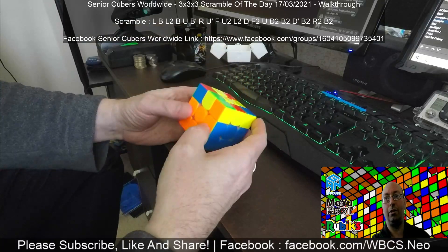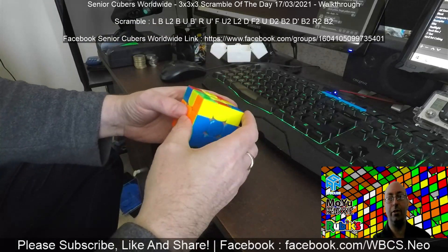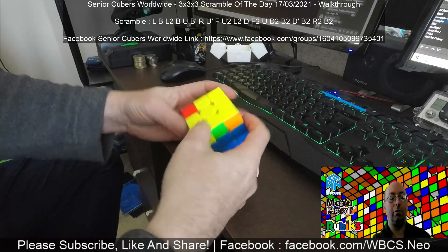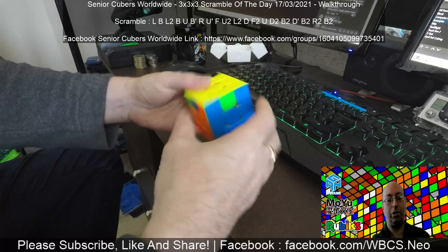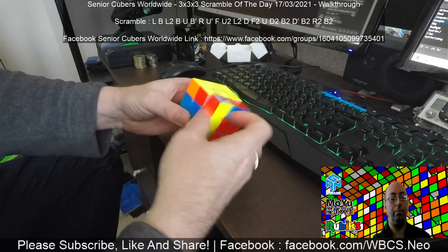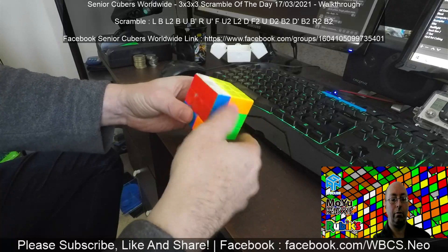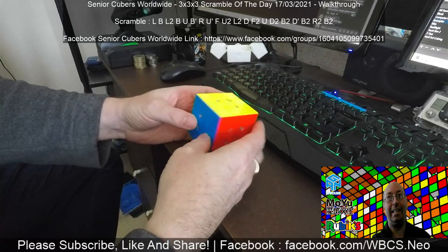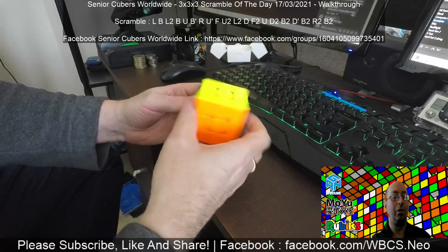From here I've got a half cross, going for full cross. I've got side lights which is easy enough to do, so it's a single OLL, and I've got a G-perm finish — nearly lost it there. Not a bad solve.